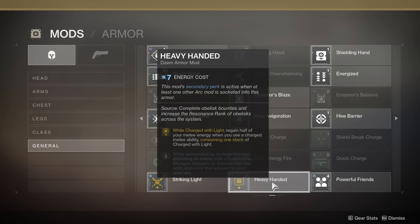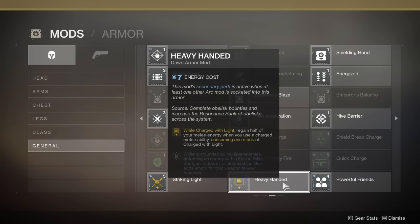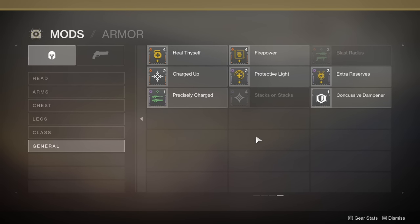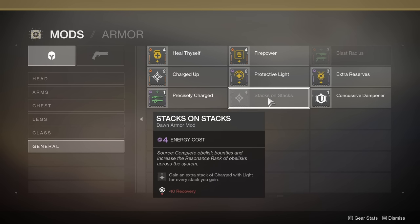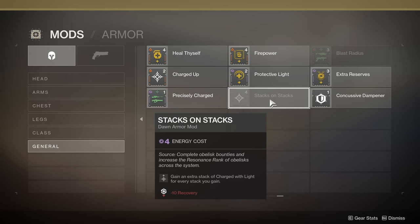We also have 2 mods in the other category. One costs 2 energy and increases the capacity of charged with light stacks by 1, going from 2 to 3. Another mod, Stacks on Stacks, costs 4 energy and gives you an extra stack whenever you become charged with light.